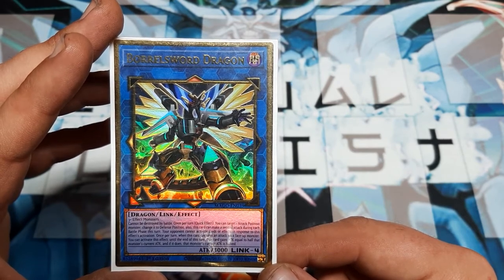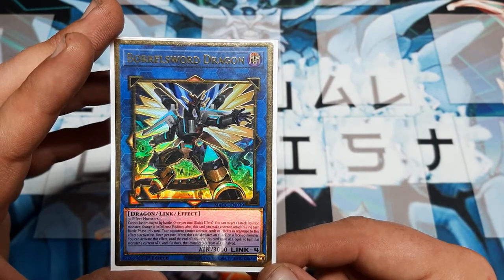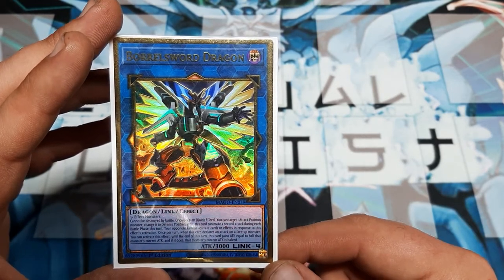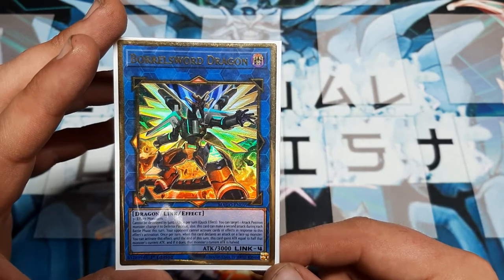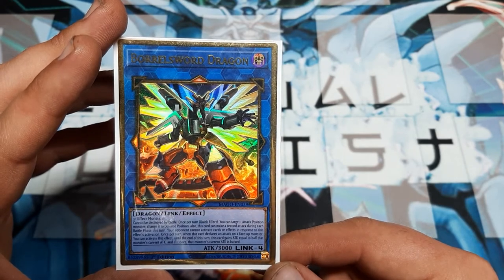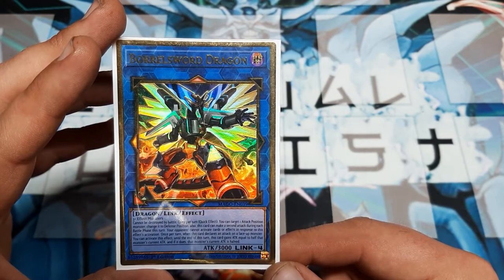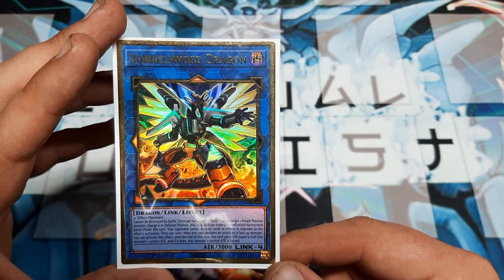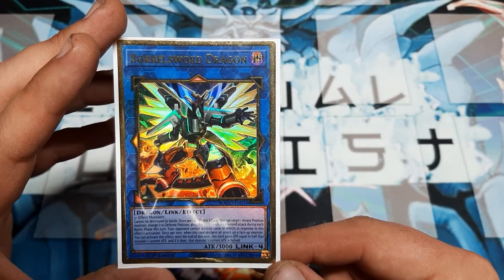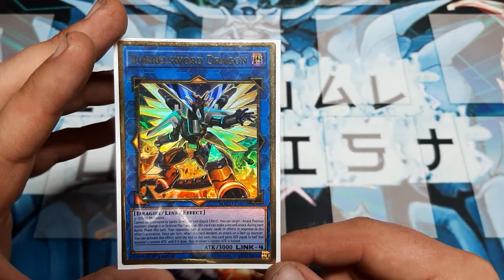Second effect: once per turn, when this card declares an attack on a face-up monster, activate this effect, and until the end of the turn, this card gains ATK equal to half that monster's current ATK, and if so, that monster loses half of its ATK. For those of you who've been playing forever, we do have a spell card in the game - a normal play spell card, Riroku or something like that - which is essentially that. It's snatching half the points off a card and adding it to another card. This is what allows Borrel Sword to mimic what Access Code Talker does, or respecting the release order, Access Code Talker improves on the effect of Borrel Sword.